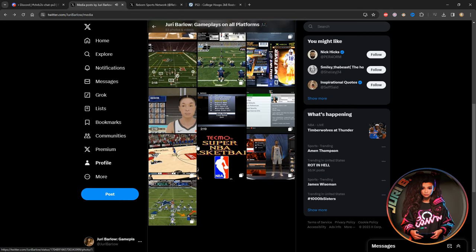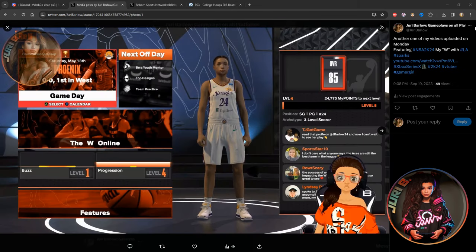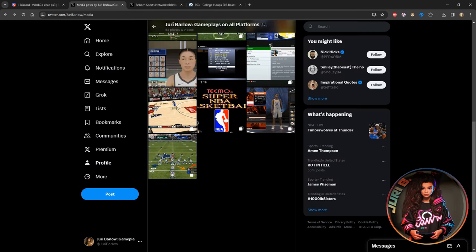I have all kinds of gameplays on there — my face scan in 2K and stuff like that. I even had a screenshot of this College Hoops model when I first started working on it. It's going to look different in the final version, so stay tuned for that.